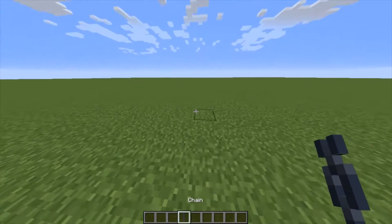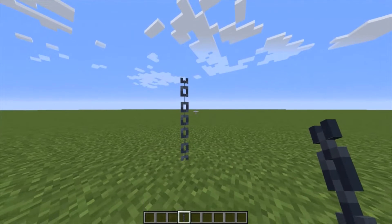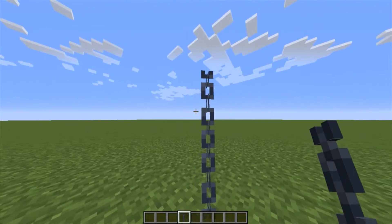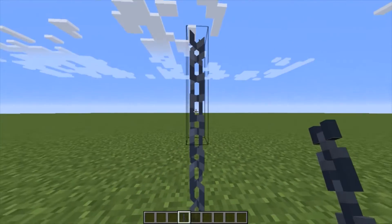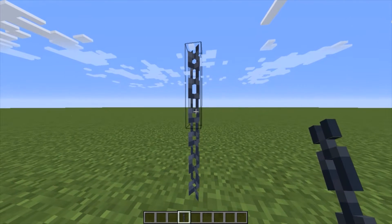Number nine. The new addition from the 20w16a update is chains. This is really cool for any type of build falling under the lines of a prison or a fort. This also is located in a piglin bastion. This is a super cool part of Minecraft, and I'm excited to see it come out in 1.16.